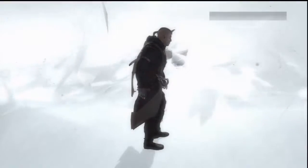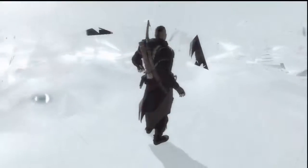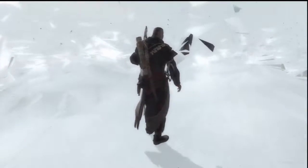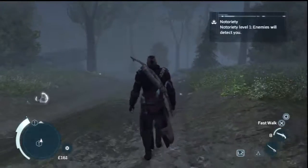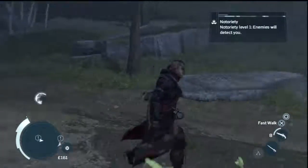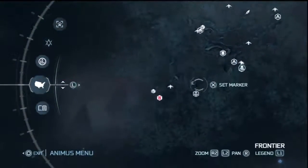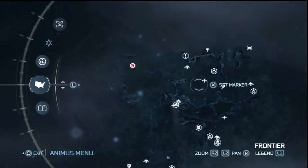That's basically the gist of it. You just push Select and select where you want to go. The only downfall to this is that the only places you can fast travel to are the entrances — say, like the Frontier entrance — or you can go to Harbormasters. You can only fast travel to Harbormasters, which are these symbols, and to the map markers.